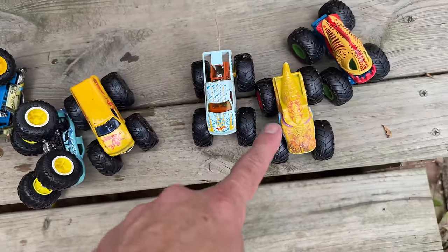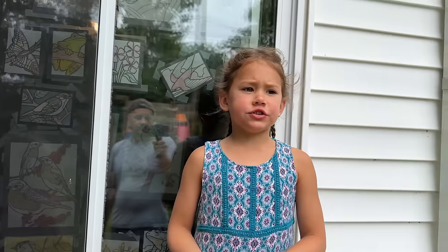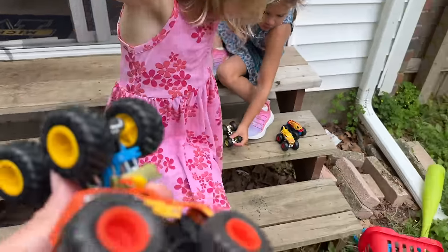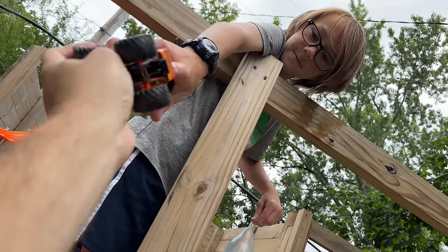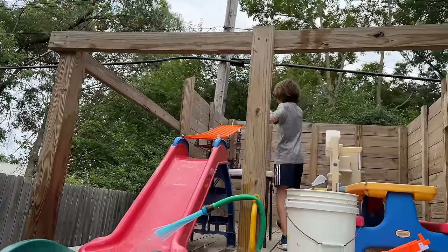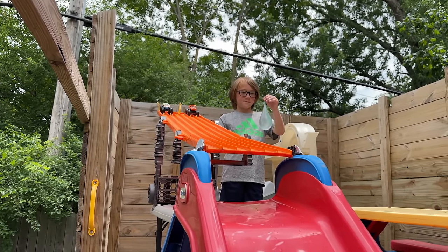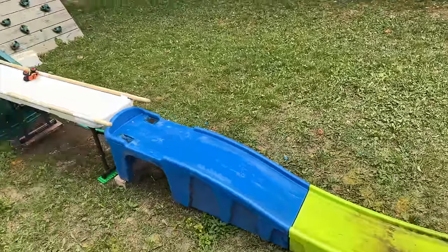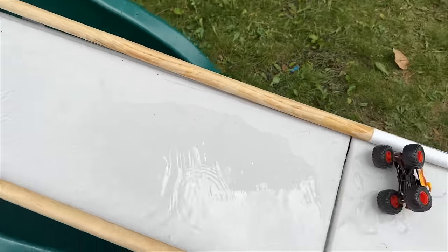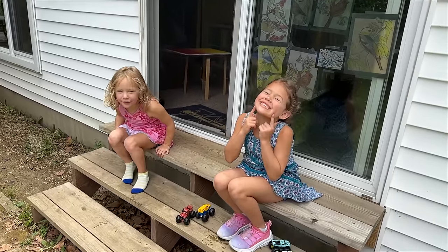There are two Monster Jams and six Hot Wheels. Isabel's here too. You got these eight trucks to pick from. They chose El Toro Loco and this green guy, and Caleb has chosen his weapon again — the water balloon. The power of the water balloon will flip the switch. This guy fell into the water — Monster Jam dead. The Monster Jam died — sad face.